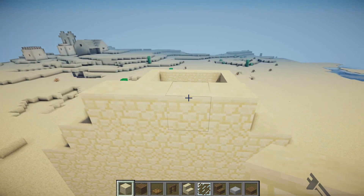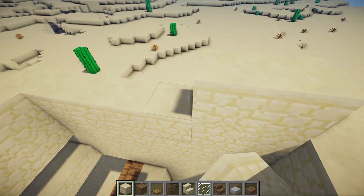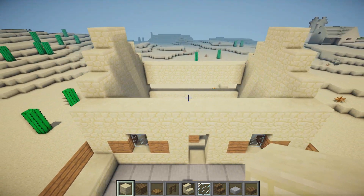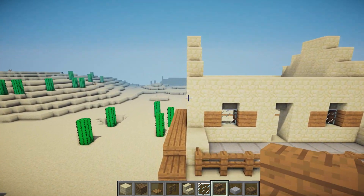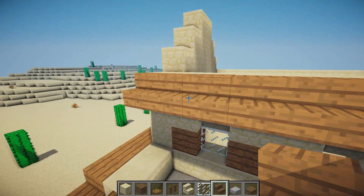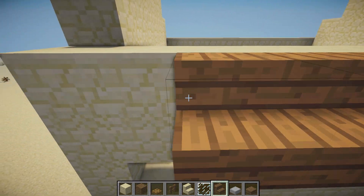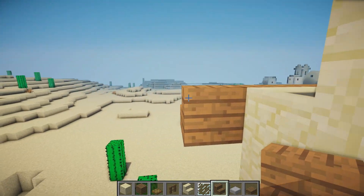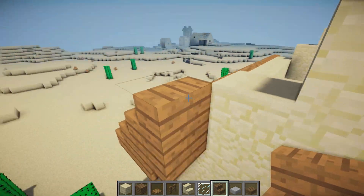Do exactly the same here and take it all the way up until there are two in the middle. Grab the spruce wood stairs and bring these all the way along the front, overhanging once again by one on each side. Then do some upside down stairs and some normal stairs until we reach the top center.